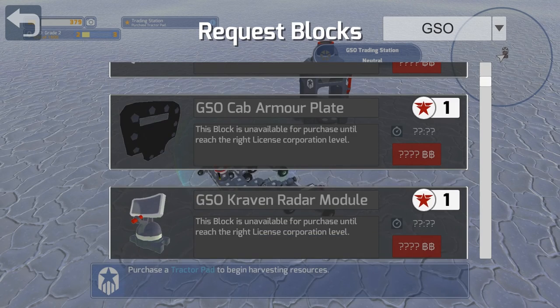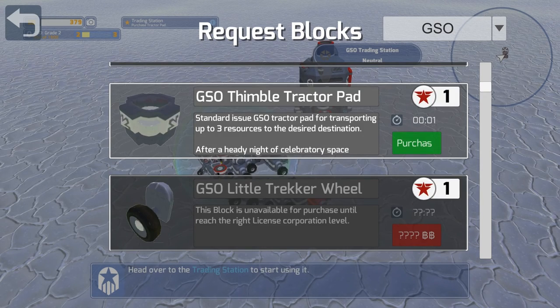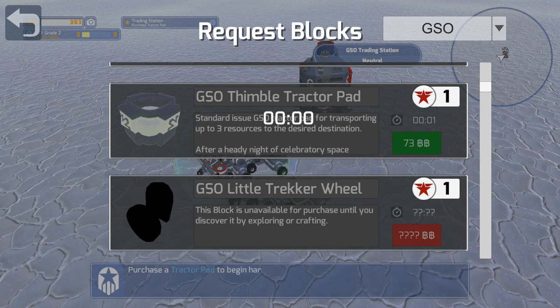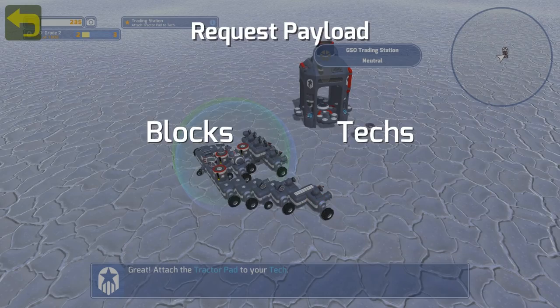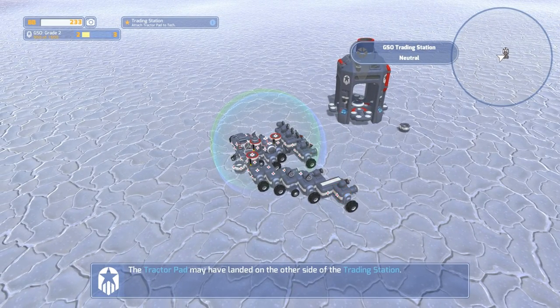Purchase a tractor pad to begin harvesting resources — okay, so we're looking for the tractor pad right here. It's 73. So we're going to go ahead and get one of those. Actually, let's get two of those to make harvesting a little bit easier. So let's throw these on the back.